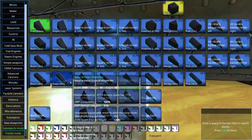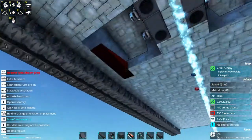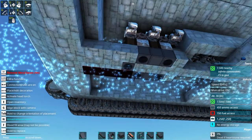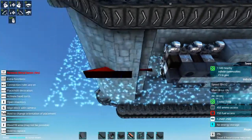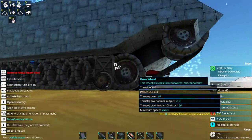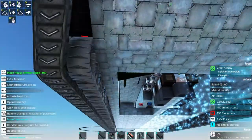So what we're going to do here is grab these four meter heavy armor slopes and install them on the bottom of the vehicle. This is a great way to reduce your volume. The way I want to go about doing this is something like this.